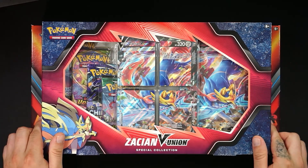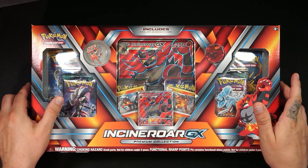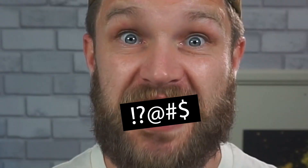The Zacian V-Union Special Collection box and the Incineroar GX Premium Collection box, which has that Evolutions booster pack in it. If we pull the Charizard I'm going to lose it. Once we've opened them up we're going to add up the value of the promo cards and any hits we get to see which one made the most money — and that of course is going to be our winner.